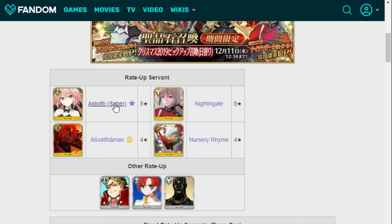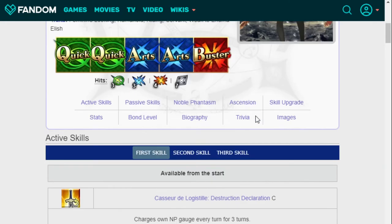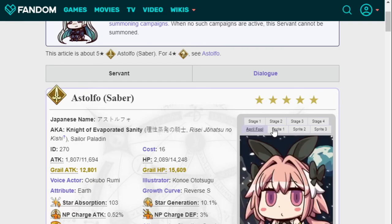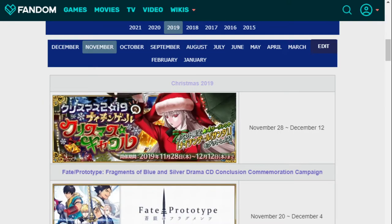Bunny Astolfo — perfectly fine unit, perfectly good for what he's doing. Single target, steals the NP. You don't hear a lot about him in general. As much as people love Astolfo, this version of him really doesn't get much mentioned, but I think it's cool. A lot of people would love Astolfo and would love to summon for him, so more power to them.